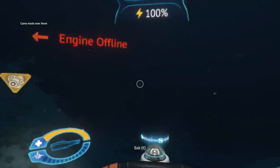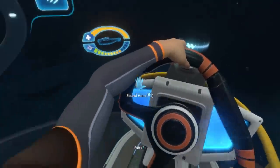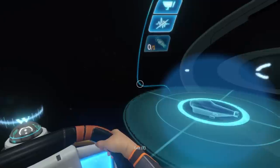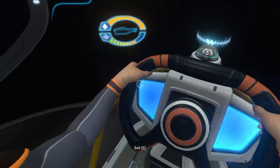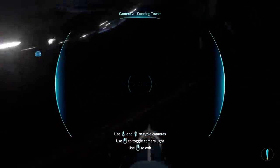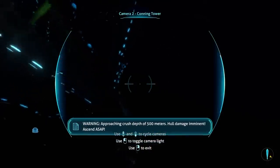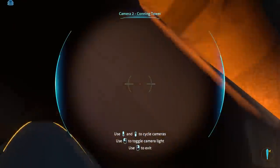I just went into survival mode real quick so we can have a look at the new Gargantuan Leviathan interactions, because apparently they got updated. I probably should have brought a sonar, but I'm sure we'll be fine. I don't think I've ever actually just gone into the void in survival mode from the start, so this is kind of scary because I don't know where the Gargantuan is. Oh my god, I found him — he's right below us. The Gargantuan now checks out your Cyclops before trying to eat it, which makes this thing so much more creepy. It's now behaving more like a predator — it will check out your Cyclops before deciding to eat it.